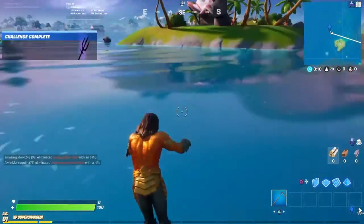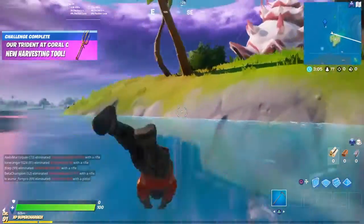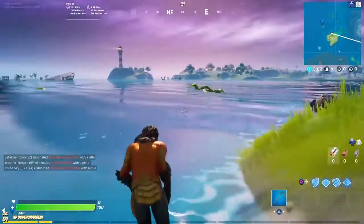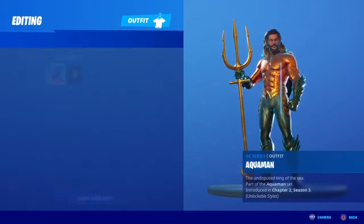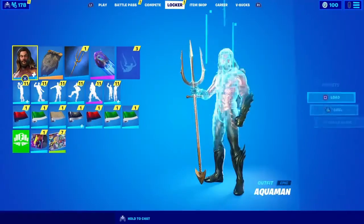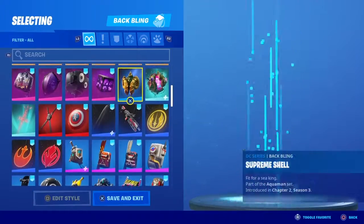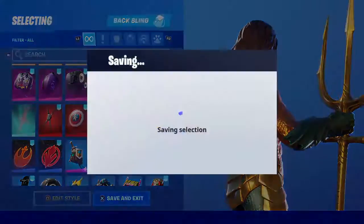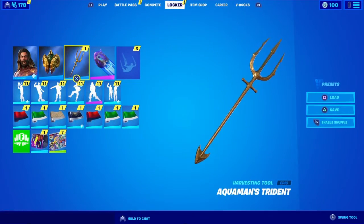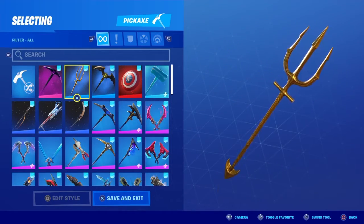And there you go guys — you turn into Aquaman, and you're Aquaman for the rest of the game. So that's how you claim your Aquaman skin. It is not a back bling; it is just the pickaxe. But it actually comes with another back bling — I'm not sure what it is, but this back bling goes with the skin. The trident I think is personally pretty cool.